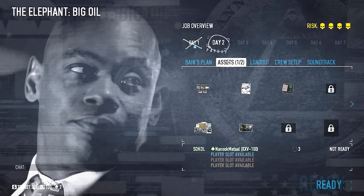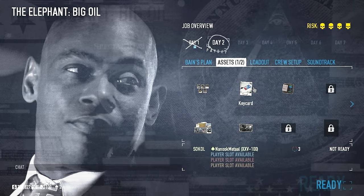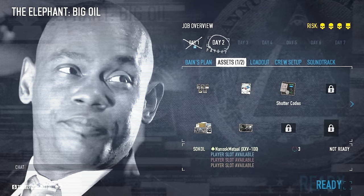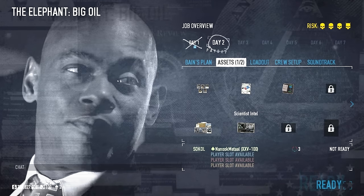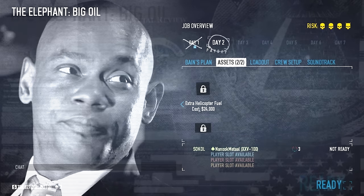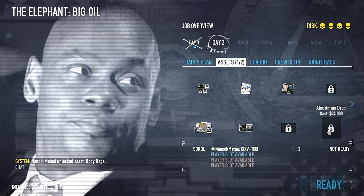Excellent, we've completed day one — now we're in the pre-planning section of day two. I found the key card, and we've also got the shutter codes. The last thing I found was the photograph of the scientist, which is not the most useful thing. He's the only civilian who will potentially be walking around, and we already know that he's there, so finding that piece of intelligence is less than ideal.